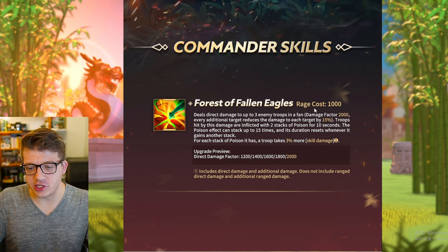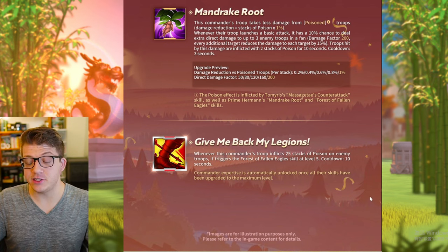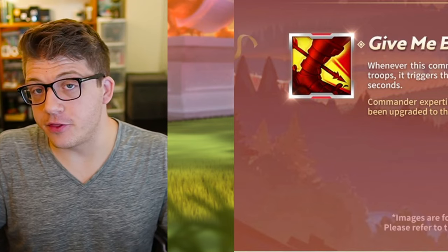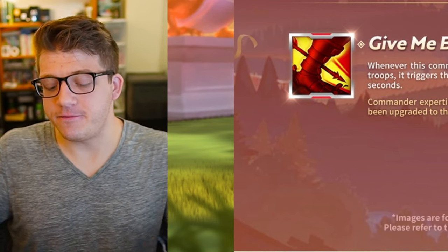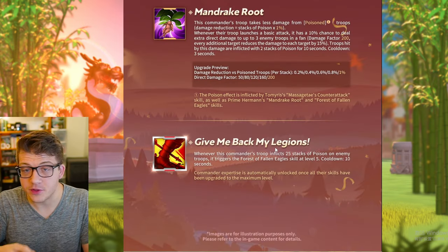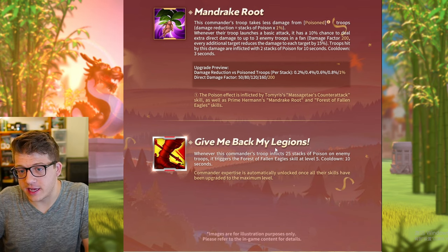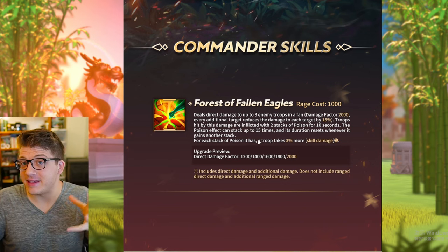The big deal with this change is that the expertise is really good on Herman if you can apply poison stacks quickly. What players wanted to do was basically have this trigger every other skill cycle, just like with Joan of Arc Prime. The theory was that with three stacks per hit, you could hit a bunch of different targets with a really fast rage cycle, and if you got lucky with Mandrake Root, you could cast your active skill every other skill cycle.